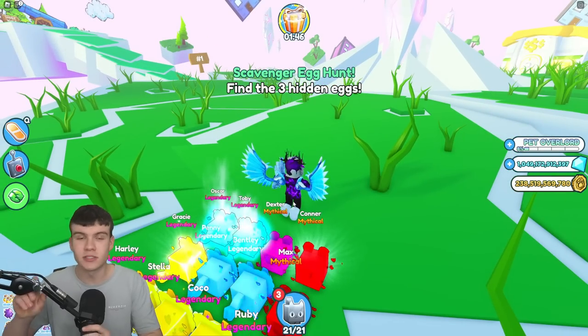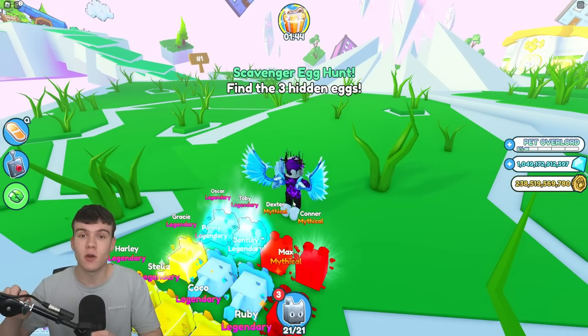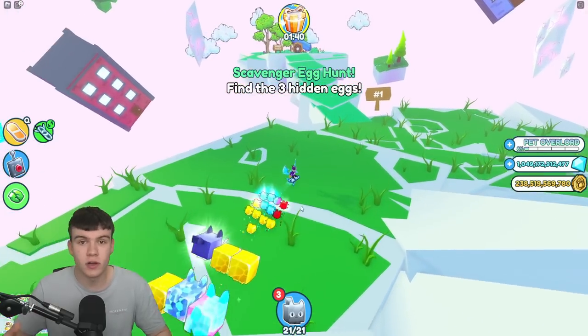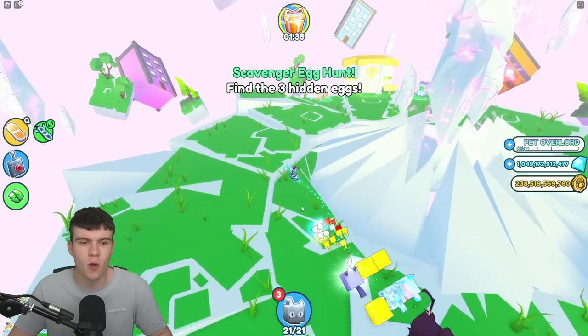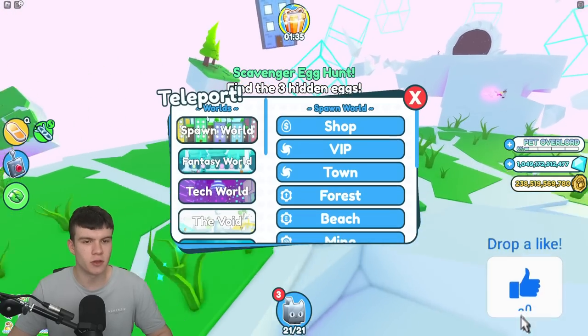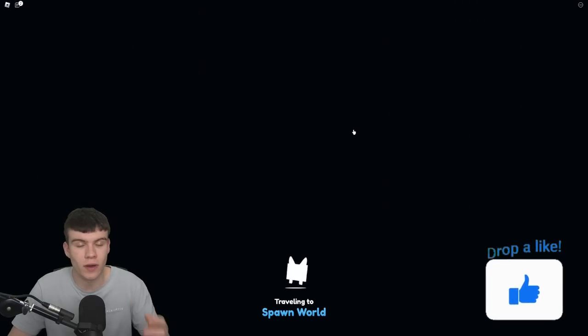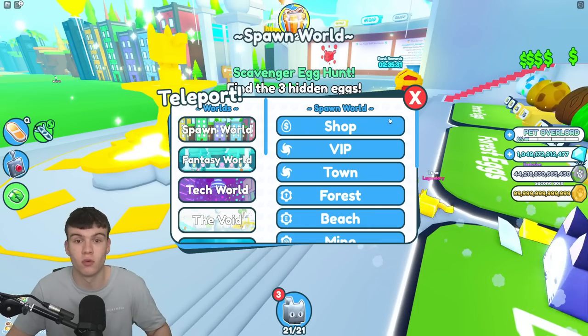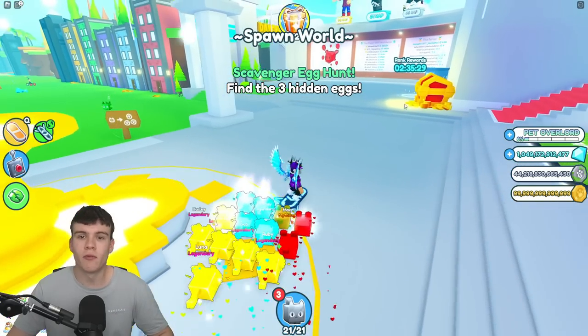In today's video, I'm going to be showing you guys how to find Comet Crashers inside of Pet Simulator X. Here we are inside of Pet Simulator X right now. These are really, really cool because you can get some really overpowered and new huge pets with these Comet Crashers. You're definitely going to want to find out where these are located because if you do, you're going to get these huge pets and also some pretty cool rewards.